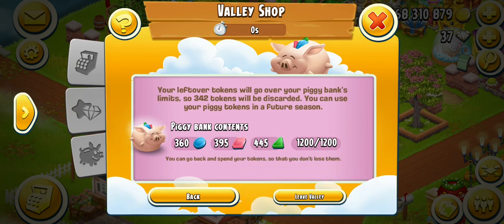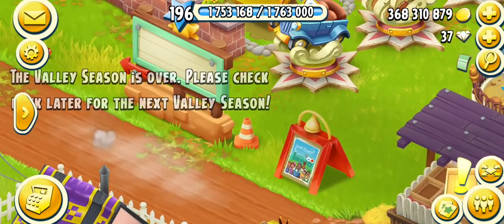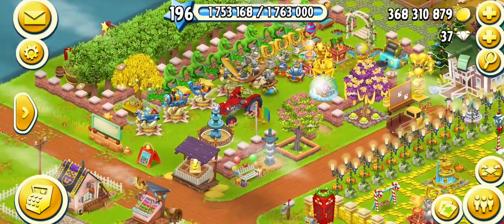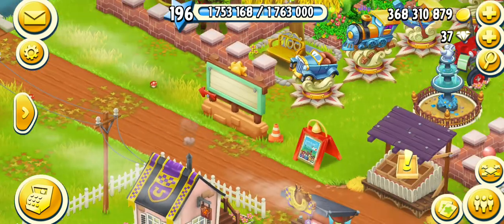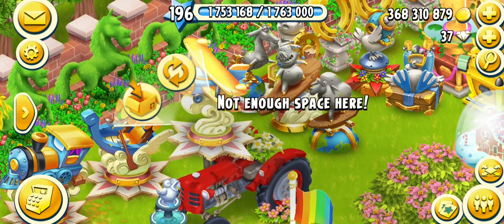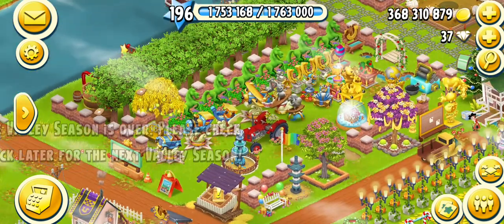I got the three water holes and I'm going to leave the valley. I don't want to use the piggy bank tokens — these tokens will be added in the next valley season. The valley decoration event is completed and I have again won the decorations.